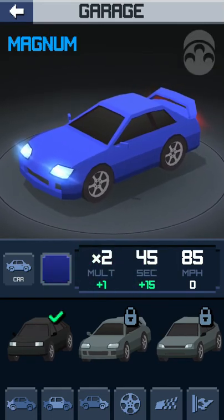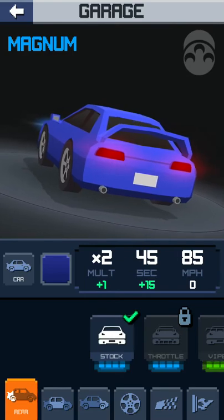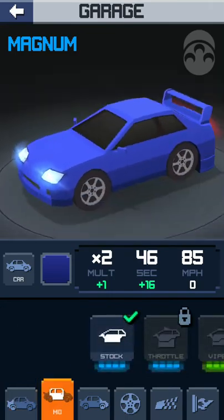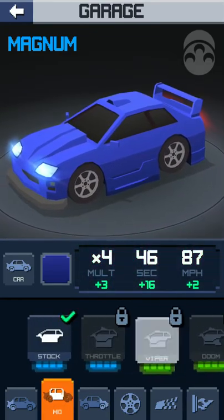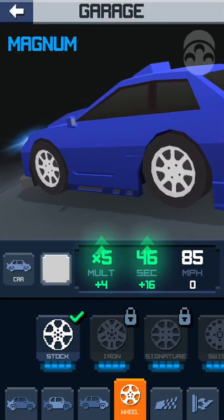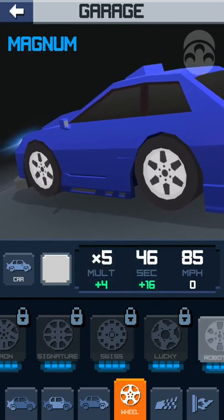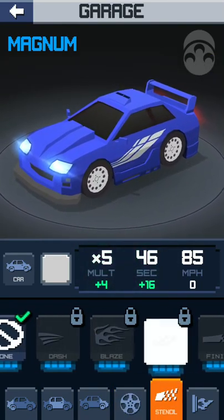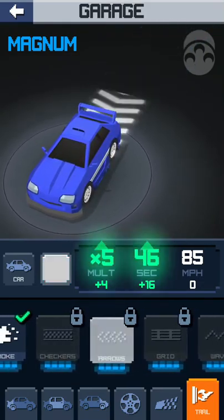I don't see it saying how to unlock it — I guess you just unlock it by doing the races. Okay, let's look at the bottom. You can actually customize your cars — these are all locked. There's the body of the car, the front end of the car, all kinds of things you can upgrade. There's also the steering wheel area, the wheels of the car — each gives you different things like speed and it looks like it multiplies some of your score. And then stencil, so you can decorate the side of the car. That's cool. And the trail — I'm guessing that's what it looks like behind you.